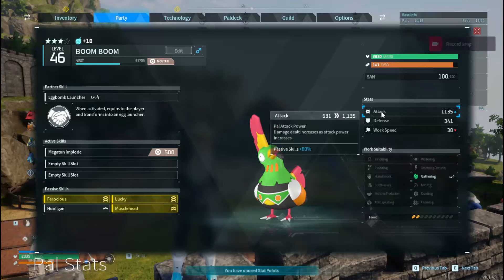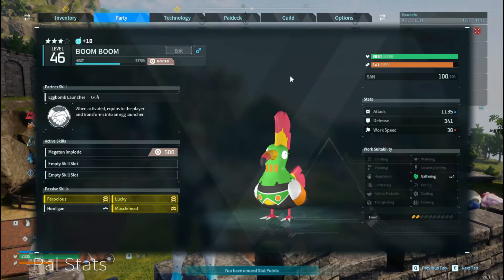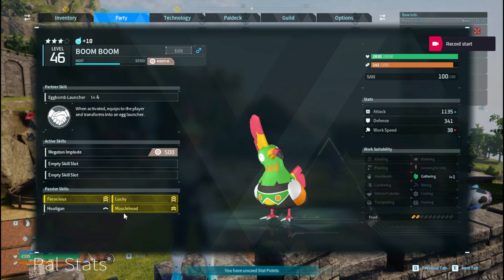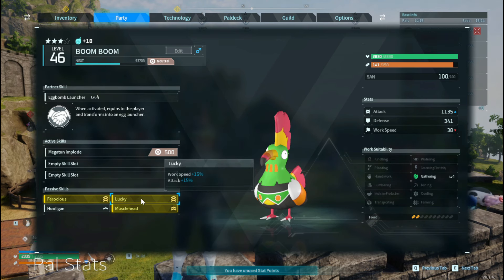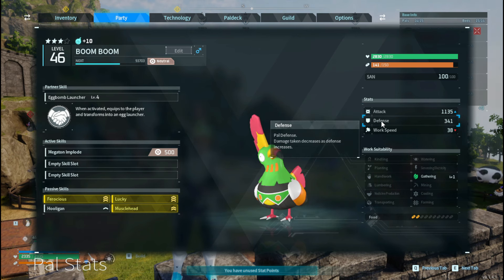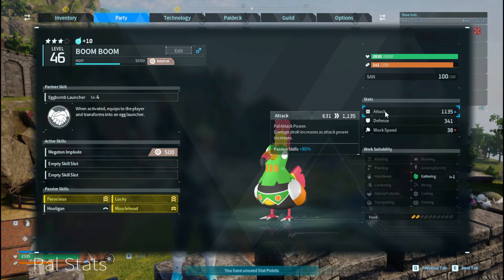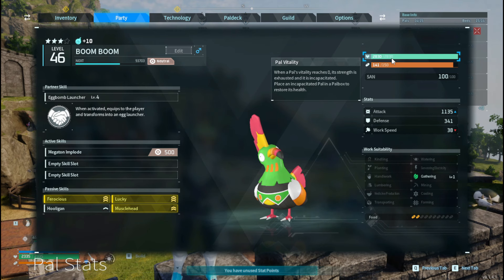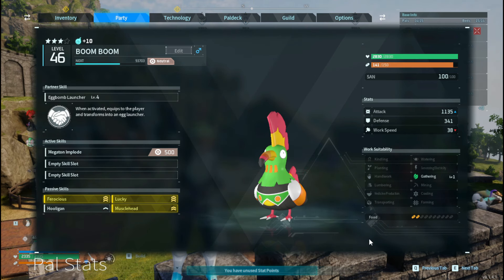Here we have my personal Toko Toko I raised from an egg. His name's Boom Boom, and this actually didn't take very long to get these abilities. It's actually quite easy. These guys are really common and you can breed a lot of things to get them. The eggs hatch quickly, so it doesn't take very long to get a very strong one.